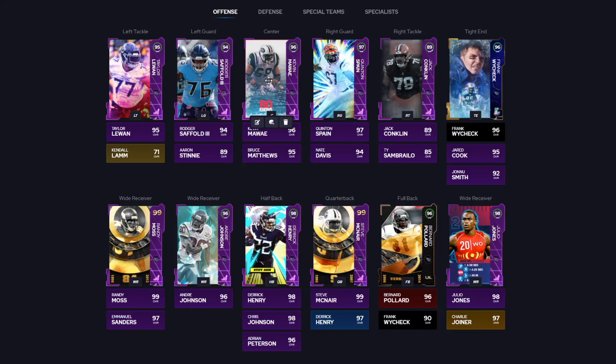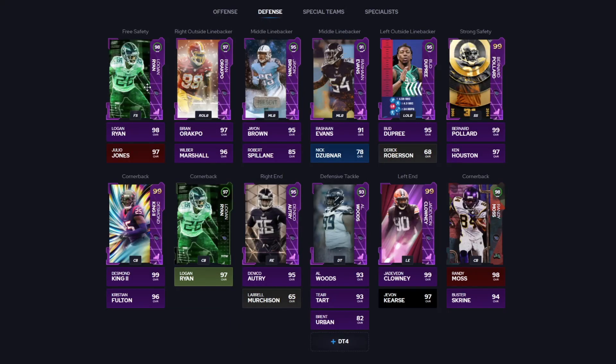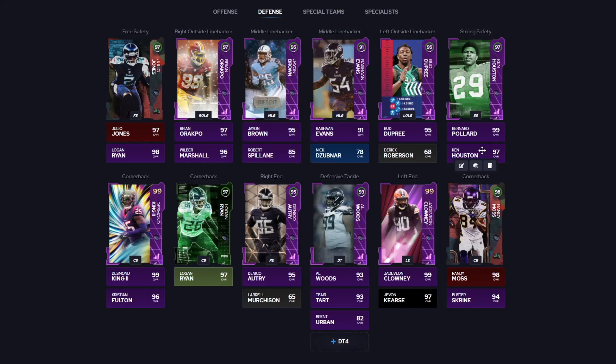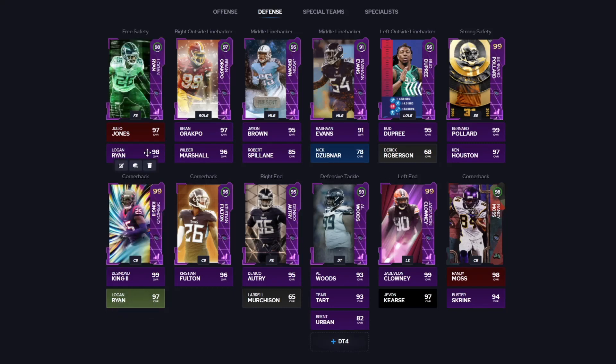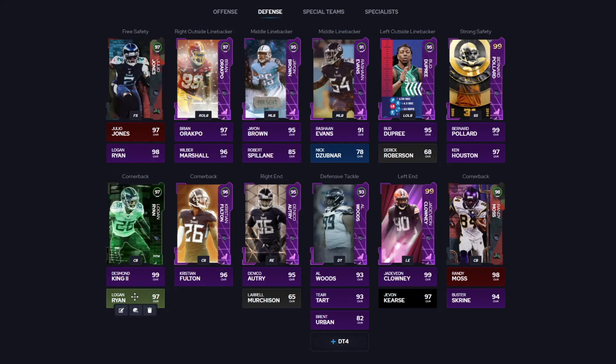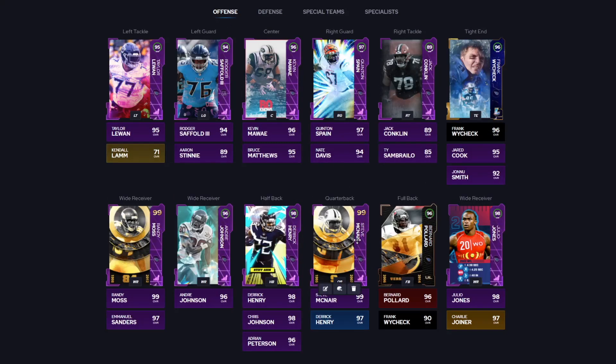On defense they've also gotten to work. You got Logan Ryan, Julio Jones — I'd probably run Julio over him. You got Ken, who's like 6'3" and not the fastest, but on a theme team obviously gets a little bit faster. The brand new Bernard Pollard card is insane. Dion Brown is a really good option — good speed, can play man, can play zone, can even press. You got Brian Orakpo, Jadeveon Clowney, Randy Moss, Desmond King. Steve McNair is insane — we all saw how crazy that card is. The Titans are coming in at number one, rounding out today's tier list.